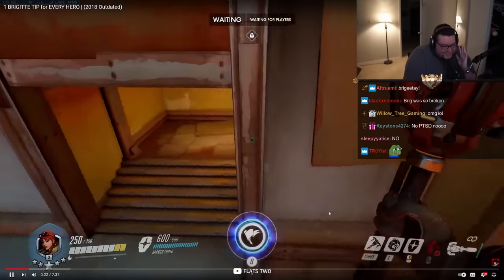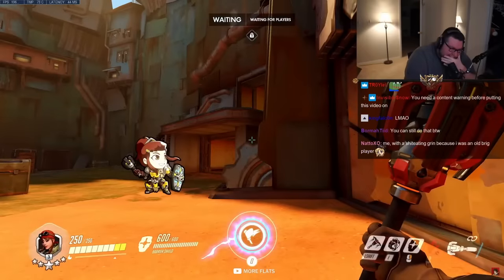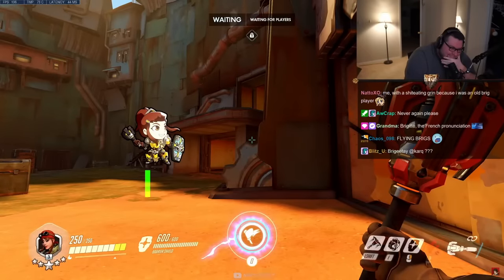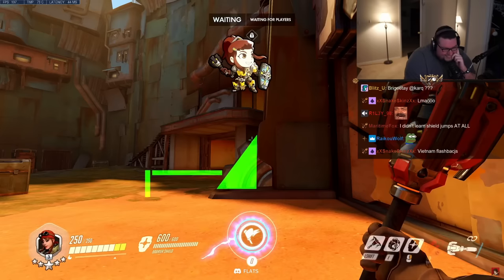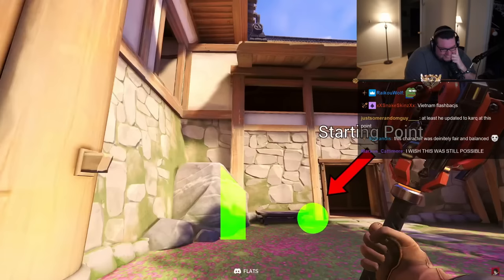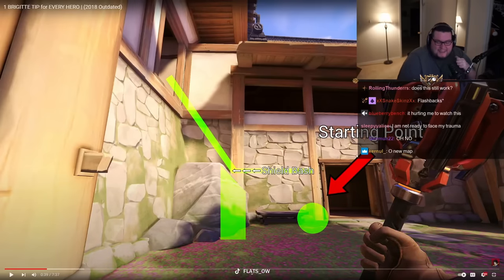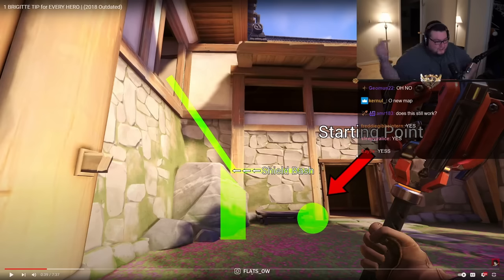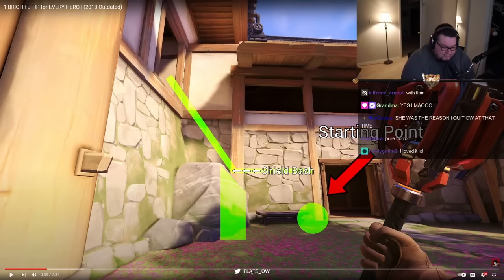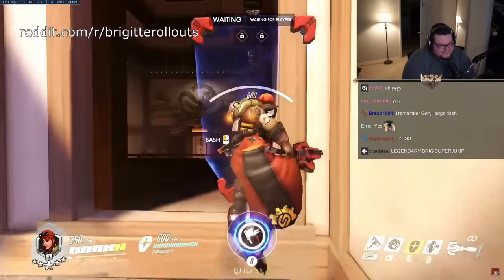What you want to do is learn how to shield bash jump to reposition and catch enemies off guard. The way to do this is to jump first to elevate yourself and then shield bash towards the angled object. If done correctly, the speed from the shield bash should allow you to glide upwards. Your starting point should be relatively close to the object because you need most of the shield bash distance to be hitting the angled object in order to gain the vertical height.